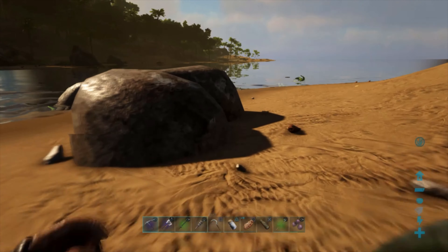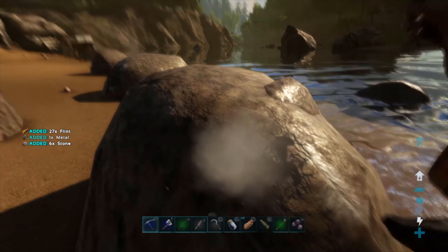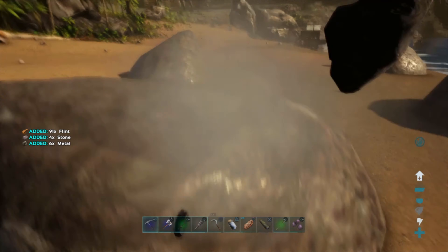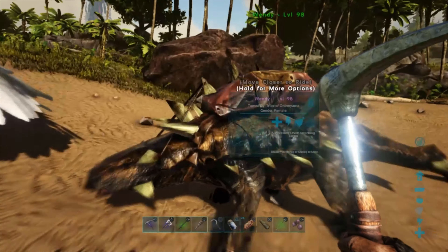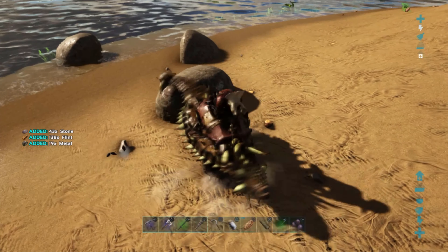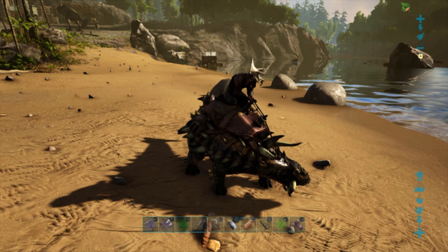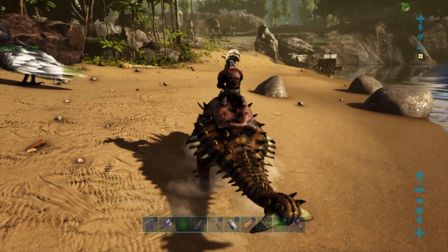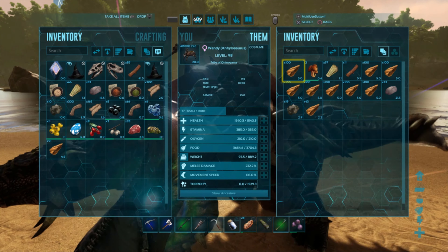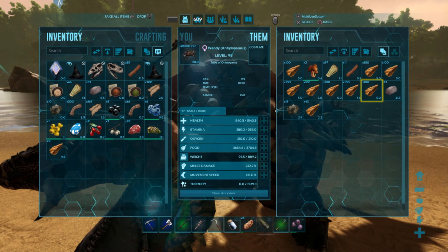An often overlooked source of metal is the little smooth rocks in the beaches and in the rivers called river rocks. If you harvest one of these with a metal pickaxe, you'll often get more metal than you would from a normal rock — you can get six pieces of metal from a single river rock. And if you have an ankylosaurus, you'll average around 11 pieces of metal per stone, which is significantly more than normal rocks, so I recommend looking for these with an ankylosaurus.